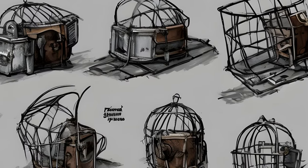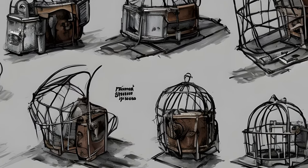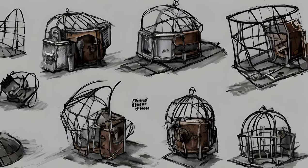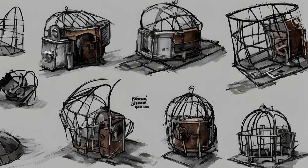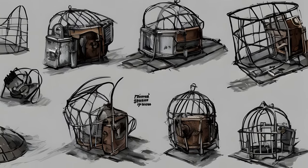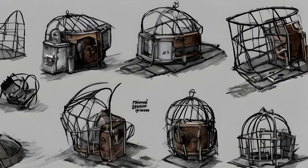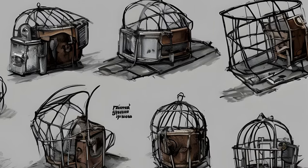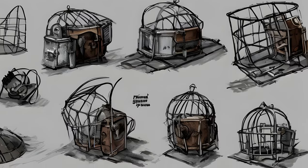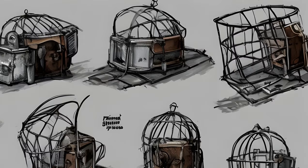Craftable Cages. Fallout 4 Settlement Objects — Craftable Cages. Object List. Small Cages: Cat Cage, Dog Cage, Mole Rat Cage, Mutant Hound Cage. Medium Cages: Feral Ghoul Cage, Gorilla Cage, Gunner Cage, Insect Cage, Raider Cage, Super Mutant Cage. Large Cages: Brahmin Cage, Deathclaw Cage, Mirelurk Cage, Radscorpion Cage, Radstag Cage, Yao Guai Cage. Arena: Arena Contestant Blue Team, Arena Contestant Red Team. Miscellaneous: Beta Wave Emitter, Quitting Time Siren.